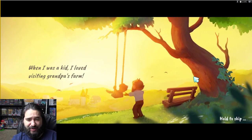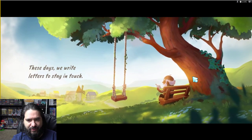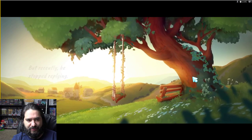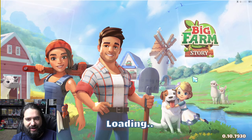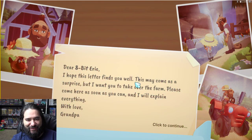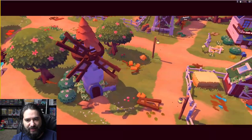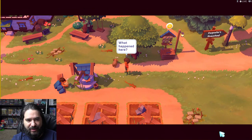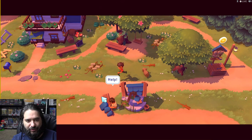'When I was a kid, I loved visiting Grandpa's farm. These days, we write letters to stay in touch.' Oh man, this is going to be emotional. 'Recently, he stopped replying, until this mysterious message arrived.' It's always the grandfather in these games that gives you the farm. 'Hope this letter finds you well. This may come as a surprise — I want you to take over the farm. Please come here as soon as you can. I'll explain everything. With love, Grandpa.' So what happened here? Who's this?